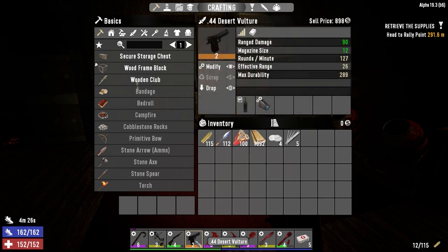I did go ahead and make a desert vulture last night. We've got the magazine extender mod in this, doing 90 damage with 12 rounds. We'll keep the pump shotgun too.